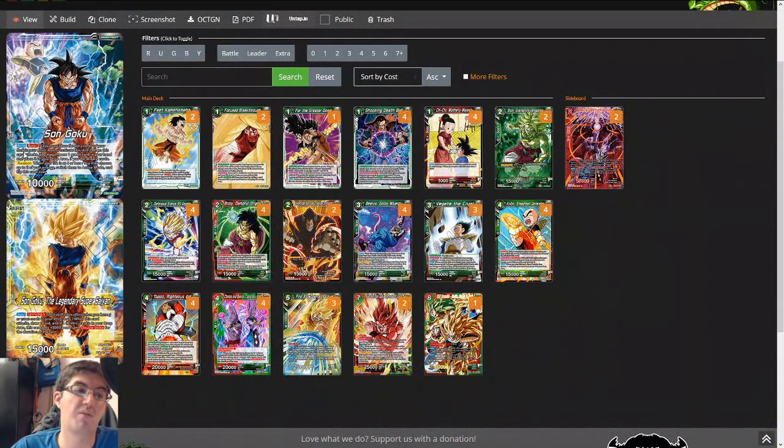Son Goku, Legendary Super Saiyan. Front side, Burst 2 — you can discard a green card to draw 2 cards. This definitely fills the discard pile up really quickly, so we're going to get a ton of cards in the yard really fast. Untap 2 when you're at 4 or less life. Backside: Sparking 5. When he attacks, you get to draw a card, then if you have a Krillin in your drop, he gets 5k and double strike. Really aggressive leader on the back — he can put up quite a lot of damage with his double strike ability.